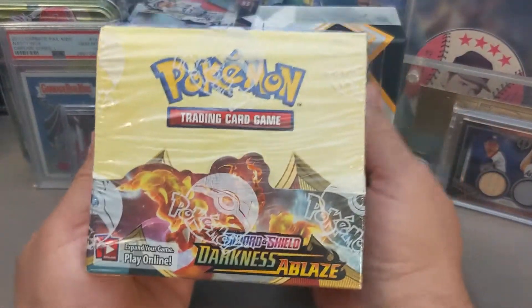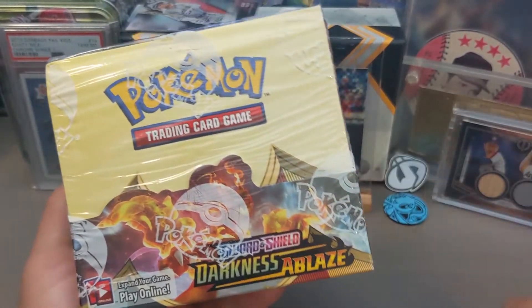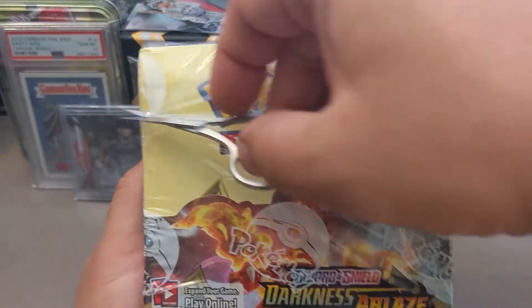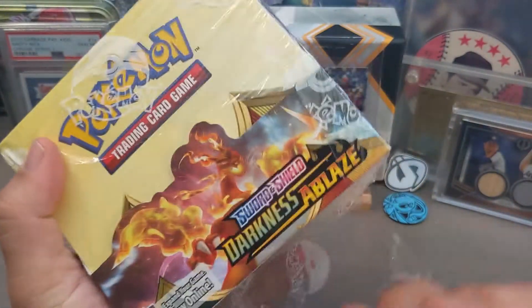Welcome, everybody, to another episode of Zabob and Stunz. Today we're opening a Darkness Ablaze with... whatever this is saying. This is a Darkness Ablaze Booster Pack. Ablaze!